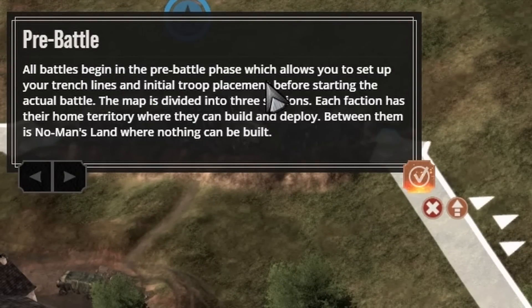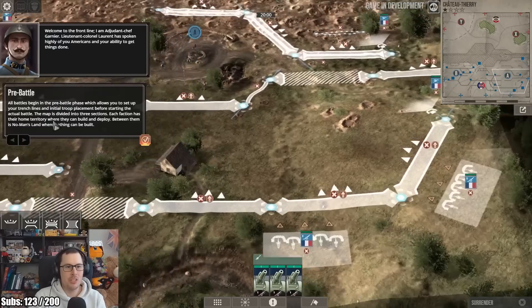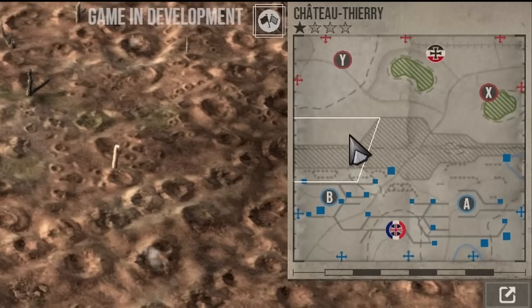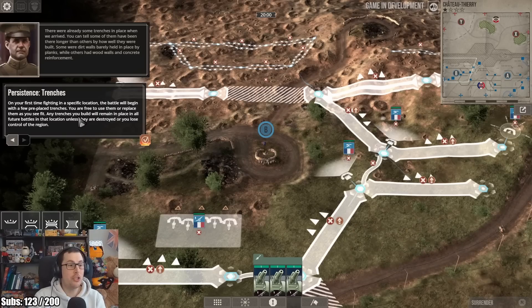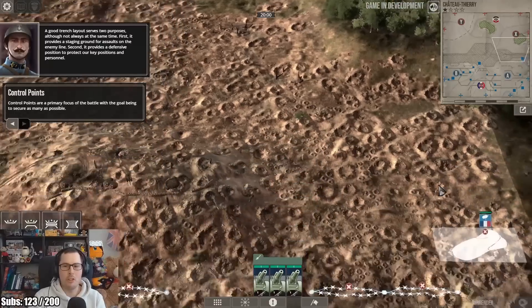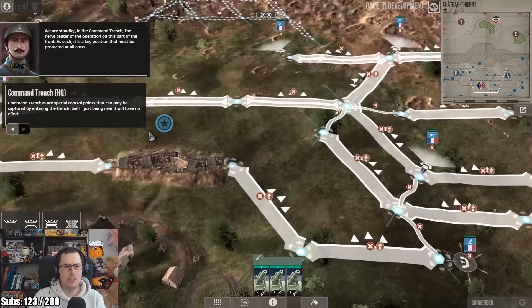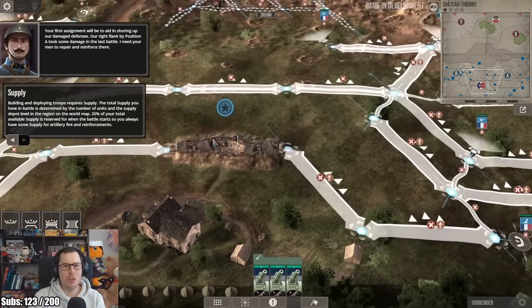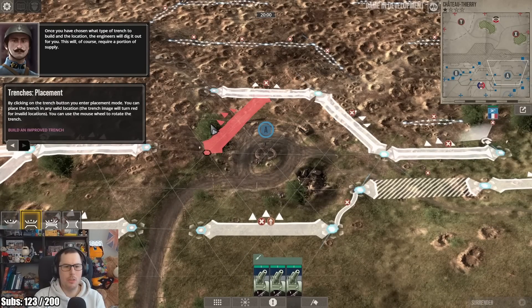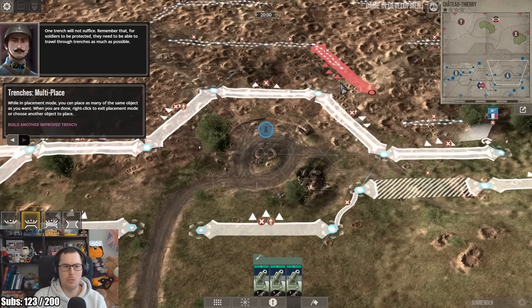All battles begin in a pre-battle phase, which allows you to set up your trench lines and troop placements before even starting the battle. Each faction has their home territory where they can build and deploy, and between them is no man's land where nothing can be built — that's this greyed-out area at the top of the map. Any trenches that you build will remain in place in all future battles in that location unless they are destroyed or you lose control of the region. The enemy trenches also persist between battles.